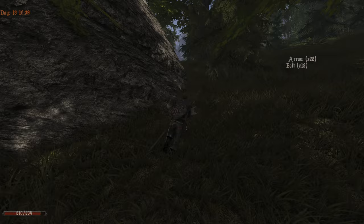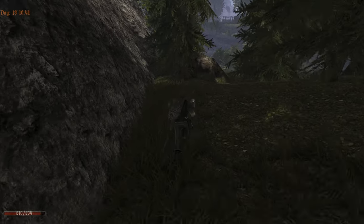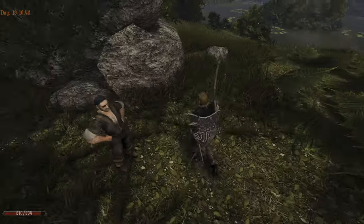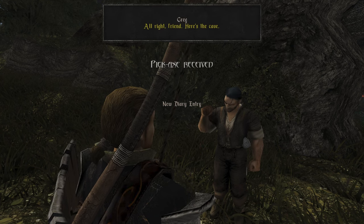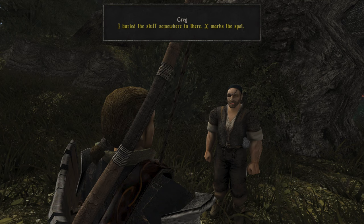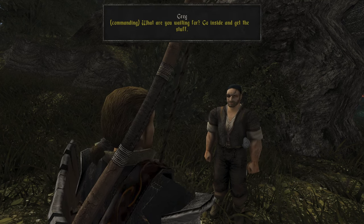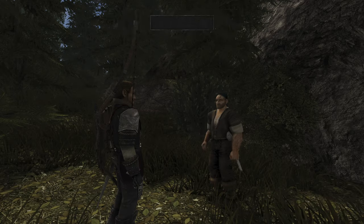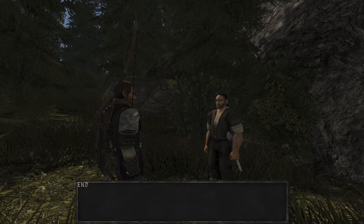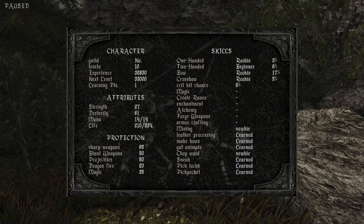Now we can finish the cave. We got a pickaxe and some money. Gregg says: 'Here's a pick for you. I buried stuff somewhere in there. X marks the spot. Go inside and get the stuff.' As we can see, we have a lot of resistance — 65. The problem is the goblins can still kick our ass.